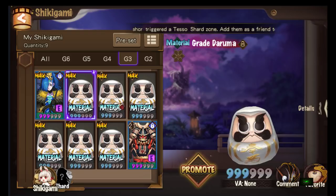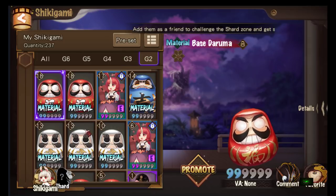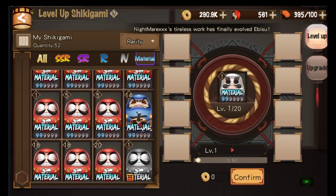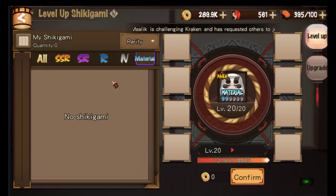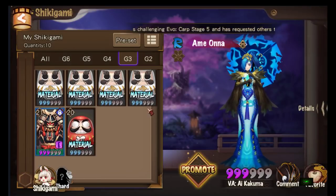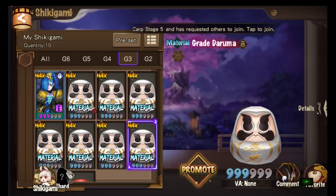I have one, two, three, four, five, six max level great Darumas here. I'm gonna take another level 1, choose this one, promote. I've got a blue one at level 14 — I overshot from 13 — feed it, it goes up to level 20. Go back, max promote, feed it — confirm. Earlier we had six, now we have seven. It just goes straight to max level. This is how you feed Daruma eggs to your Darumas or to any card whatsoever that you need.